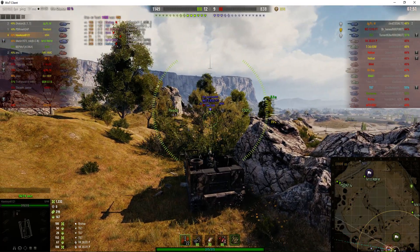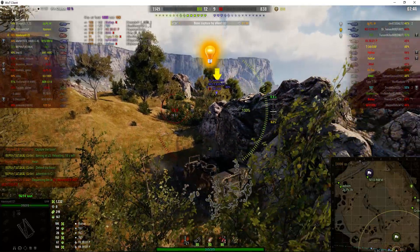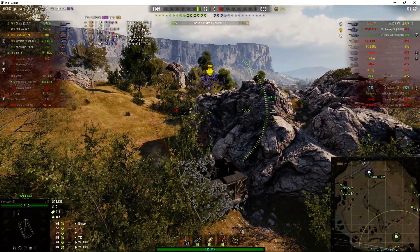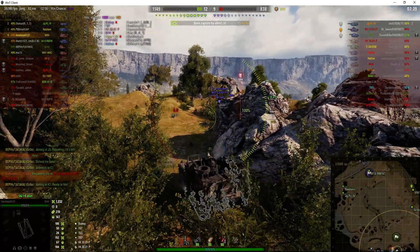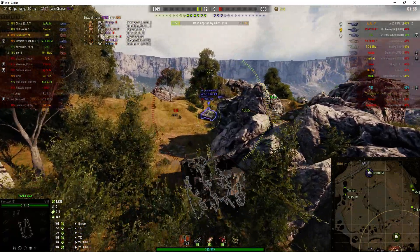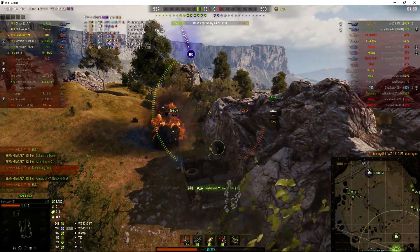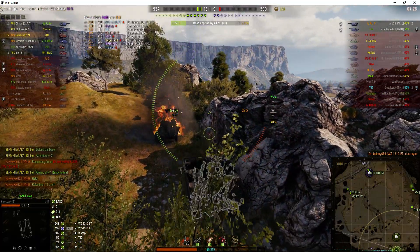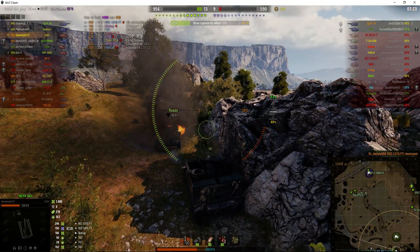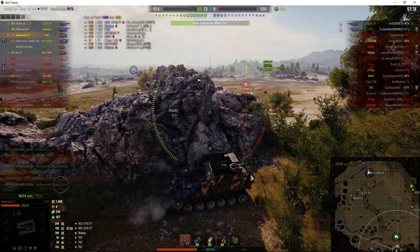Here's the Pz.Sfl. IVc and he fluffed that shot. He's backing up to use the rock for cover, but he will be able to reload momentarily and the Pz.Sfl. IVc is coming in to try and kill him. He's going to get one hell of a nasty shock if he gets hit by a 155. And that's what happens — don't try to charge an M44 from the front. If they're reloaded, you're dead. It would just overwhelm your tank. That was a huge mistake.